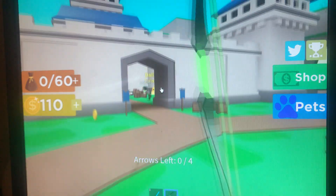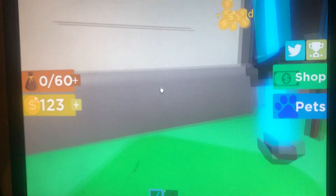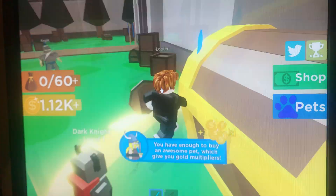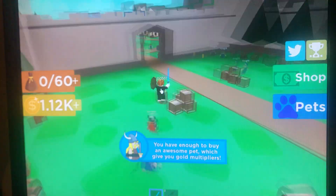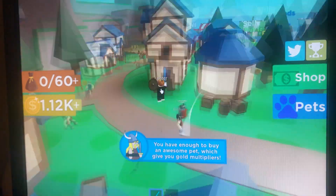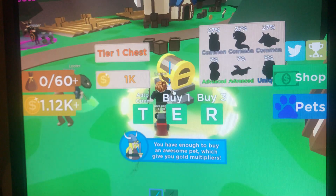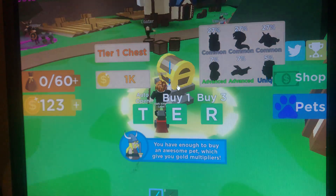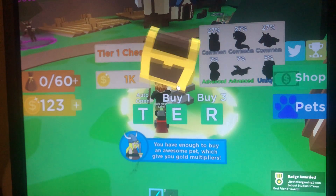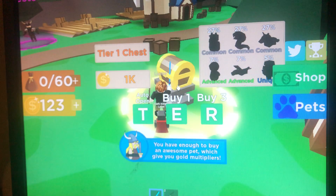I was using my auto clicker — oh, there's a daily chest! Claim reward — dang, that's a lot. You have enough to buy an awesome pet which gives you gold multipliers. Where are the pets? Oh, right there. Let's buy one — hopefully we get something good. A green troll! I guess we'll take it, it's better than nothing.